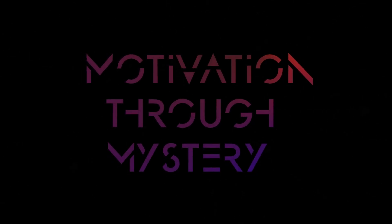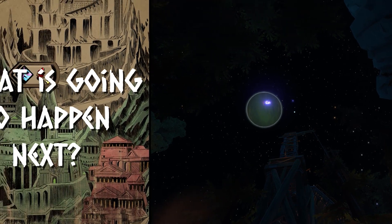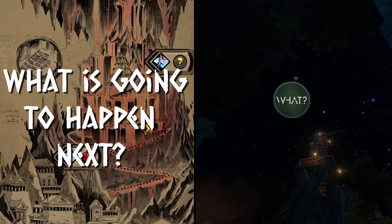The key to narratively motivating your player is giving them a meaningful hook to get them to seek out the answer to a question — like 'what's going to happen next?' Or in Outer Wilds' case, just 'what?' And that's the genius of how this game begins.